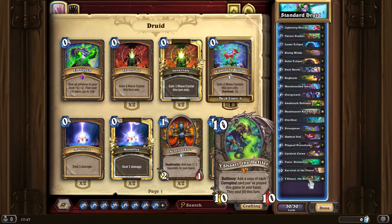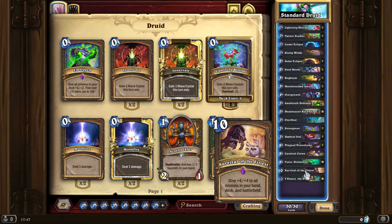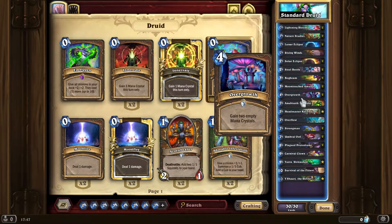You can trigger the corrupt with your charge but then you don't get it back afterwards, so really you want to wait. If the game is going to a certain extent, you may as well just wait and then you'll be able to get two sets of these out — they'll be like 8/8s with taunt across the whole board. Most classes are not going to be able to deal with that.